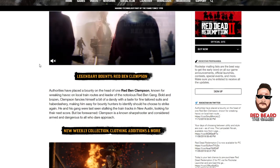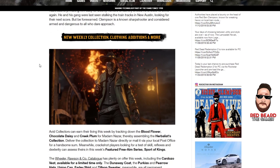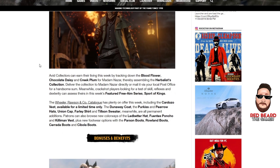Let's look at the new weekly collection, clothing additions, and more. The weekly collection is going to be blood flower, chocolate daisy, and creek plum for Madame Nazar's herbalist collection. You can mail them over to the post office or take them directly in. The featured free aim series is Sport of Kings.